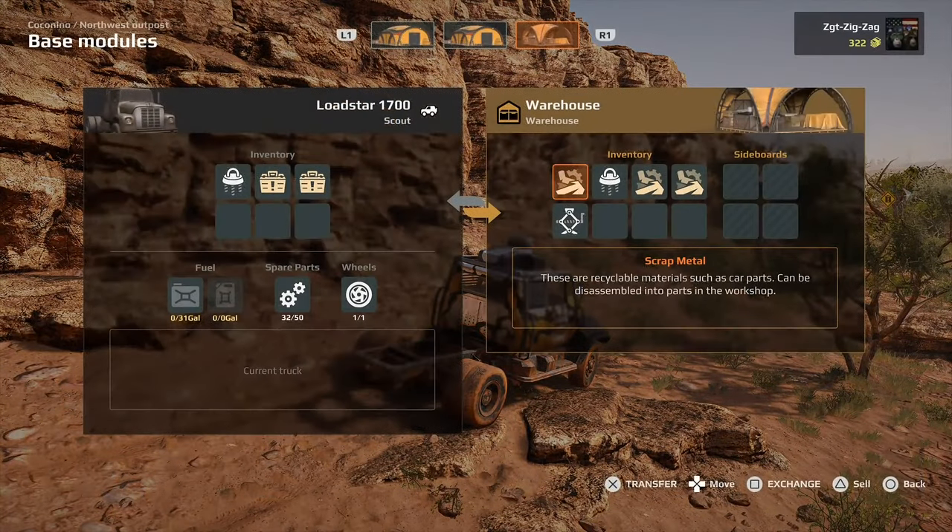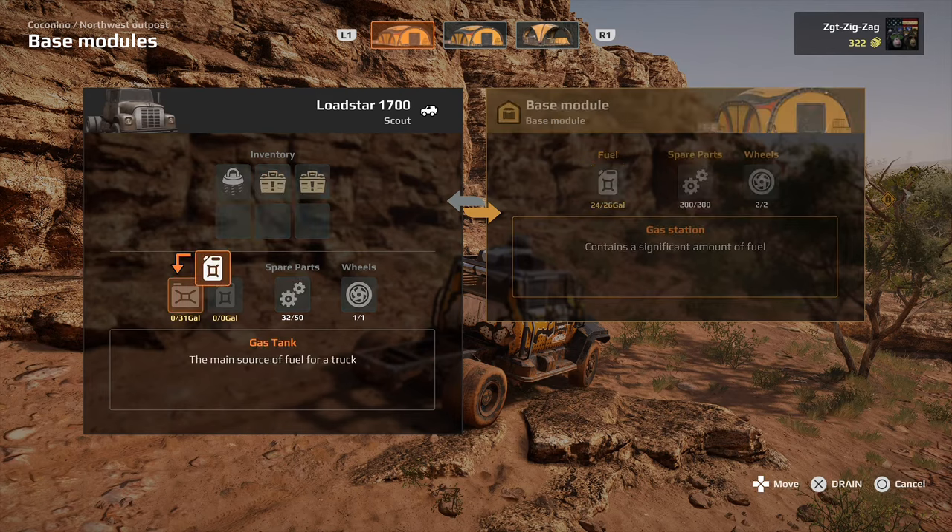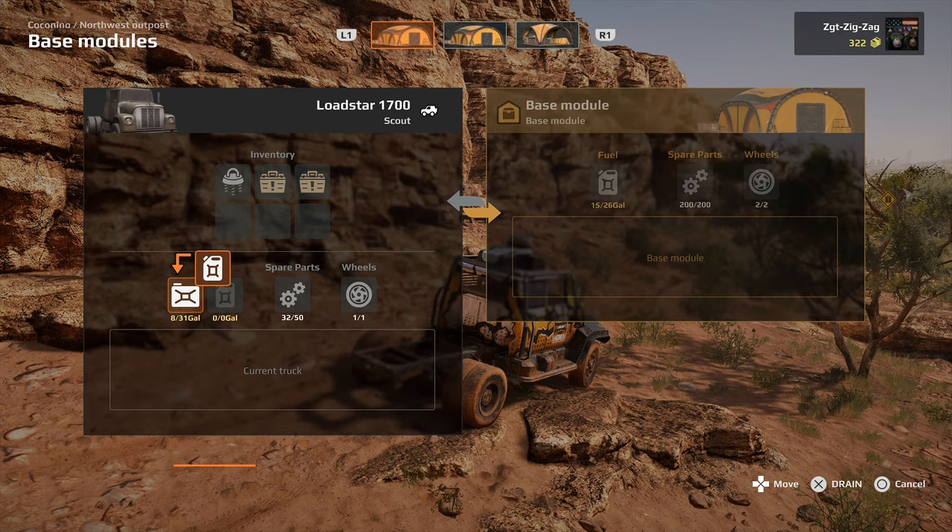There's no animation, but it shows up at your location and you have access to all your modules on that map. You can go to your base module, grab some fuel, guzzle it into that tank, fill her up.